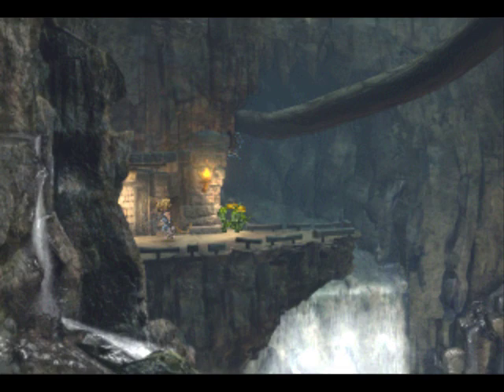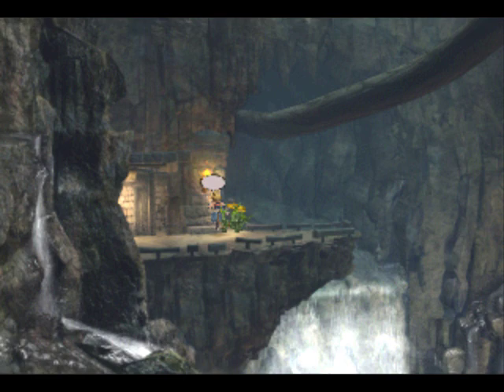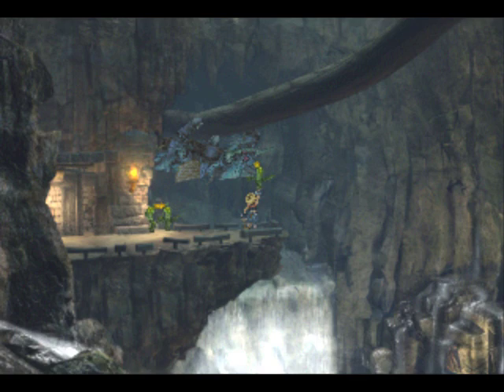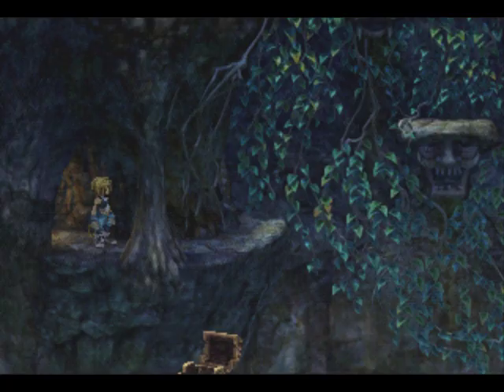We gotta flip the switch and go on the other path there. By the way, those Feather Circles are weak to thunder. If you run into a large group of them, like I did off screen at one point, you can actually just summon Ramu and wipe them all out, because multi-targeted Thundara won't even deal with them. Ramu is cooler anyway. So it's too bad they got rid of you, old man — now they've got some weird thunder summon guys or whatever to replace him. But anyway, let's head on up here.